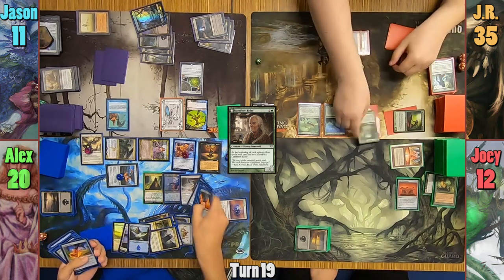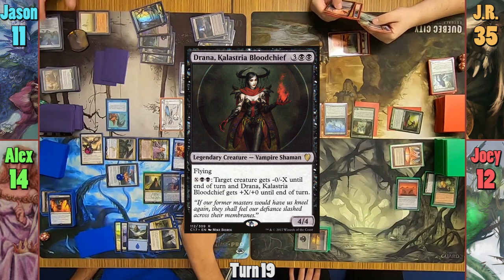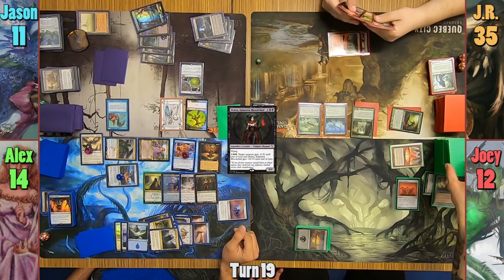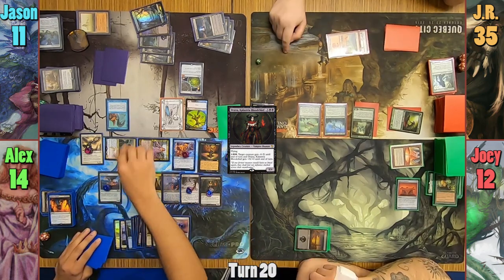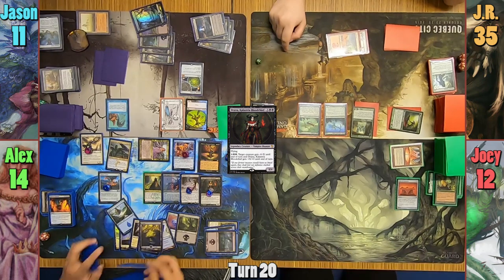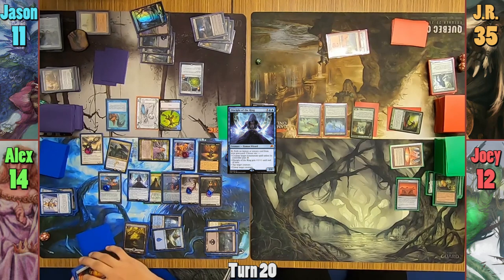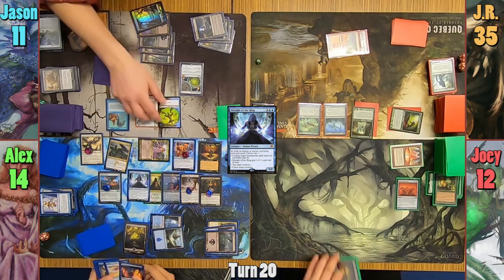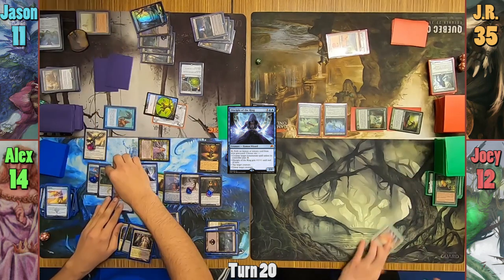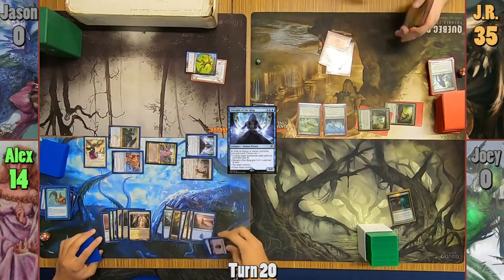At the end of turn, Alex loses 3 life to bring back the Oblivion Sower and Jason's Drana. He also activates Una to exile the top 4 cards of Joey's library, hitting nothing of value. On Alex's upkeep, JR gets to flip his werewolves. Alex plays a Swamp and casts Disciple of the Ring. He uses the Disciple to exile spells from his graveyard and taps down most of the creatures on the board. Moving to combat, he takes out Joey and Jason, and with his board state so far behind, JR concedes to Alex.